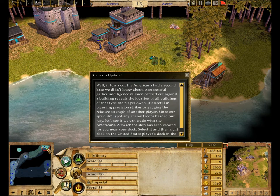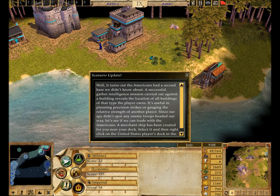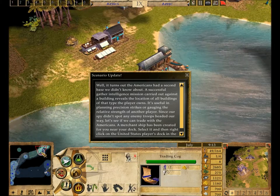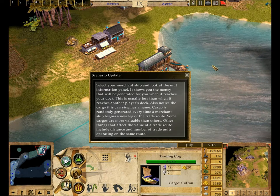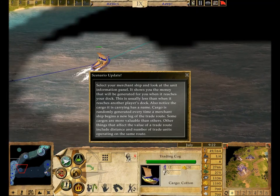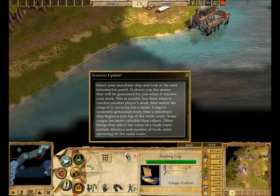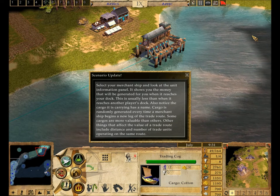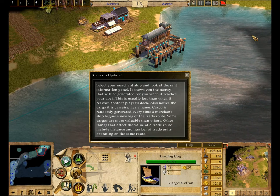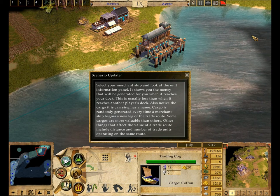Since our spy didn't spot any enemy troops headed our way, let's see if we can trade with the Americans. A merchant ship has been created for you near your dock. Select it and then right-click on the United States player's dock in the top center of the screen. Look at the unit information panel — it shows the money that will be generated when it reaches your dock, which is usually less than when it reaches another player's dock. Also notice the cargo it is carrying has a name. Cargo is randomly generated every time a merchant ship begins a new leg of the trade route, and some cargos are more valuable than others. Distance and number of trade units operating on the same route also affect the value of a trade route.